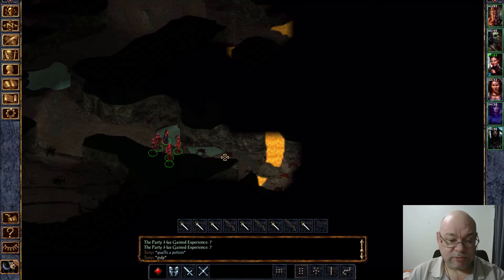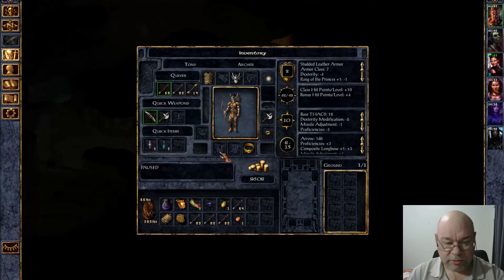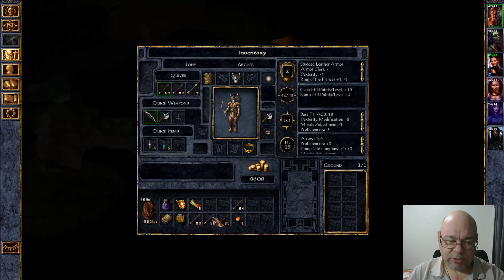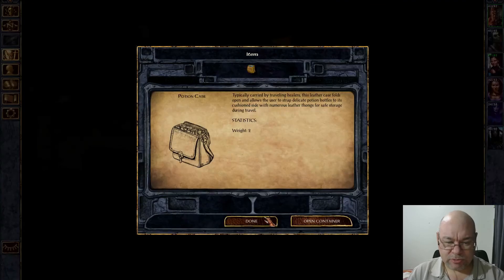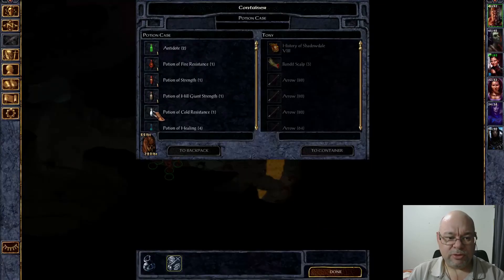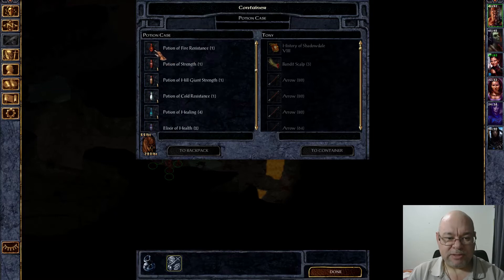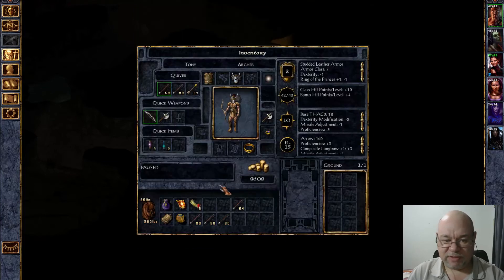I had taken a little bit of damage there — that's all right. I should keep an eye on how many potions I have left. I've got some spare potions of healing, some antidotes, and some elixirs of health in my potion case, so we're doing all right.